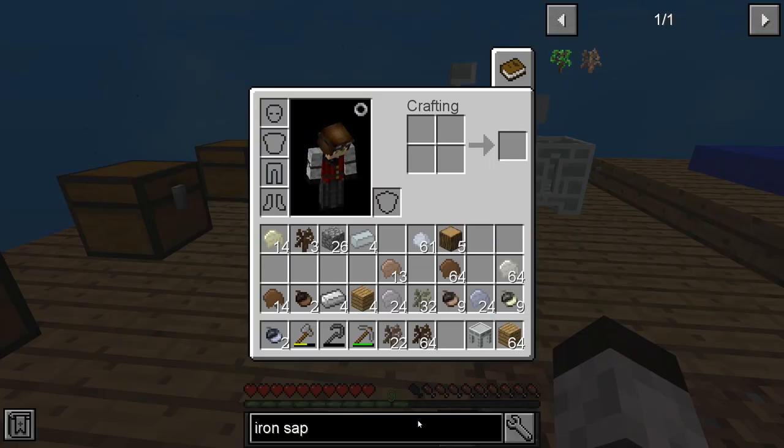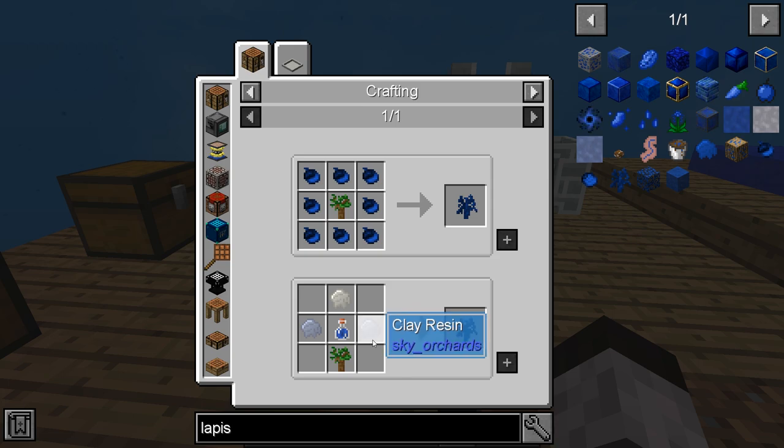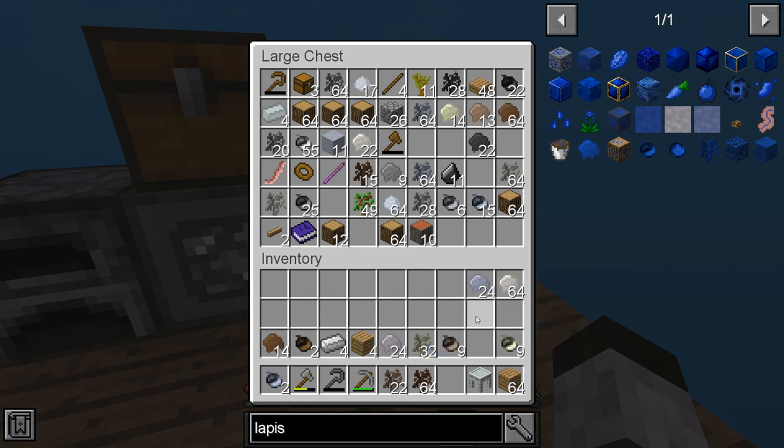So what do we need for a lapis sapling? If you look here, we can get clay, a water bottle, and a dark oak sapling. Clay, bone, resin — that's what's needed. We have the clay resin and bone resin. Those are all good.